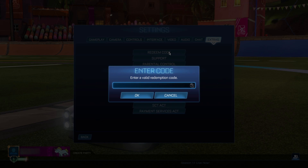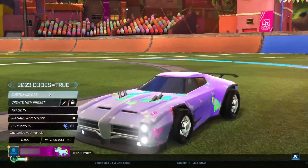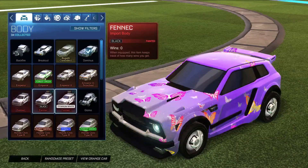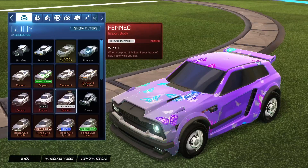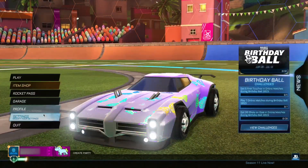Let's jump straight into the fifth code of today's video — this one is going to be an absolutely insane item. It's going to be 'fennec2023'. Yes, you heard that correctly — we're actually about to get a Fennec for completely free, which is absolutely insane. Go ahead and click OK — boom, we instantly get the Fennec body here for free. As you can see, we've got it right here, adding to my collection alongside the Titanium White and the Black Fennec. We're starting to collect every single one!